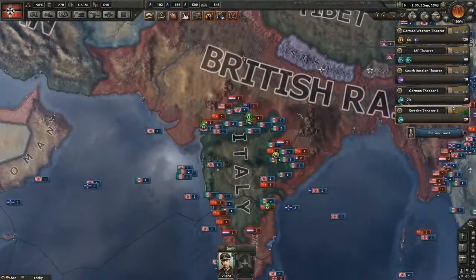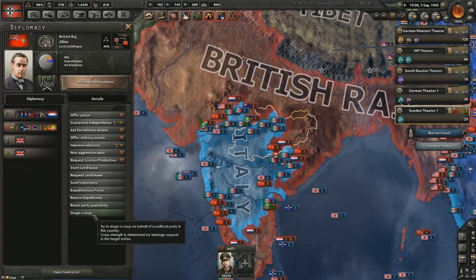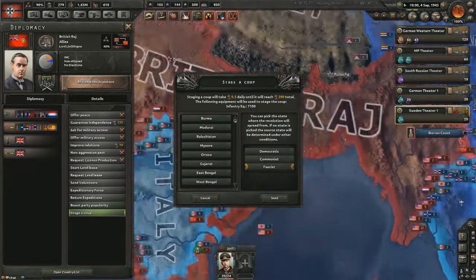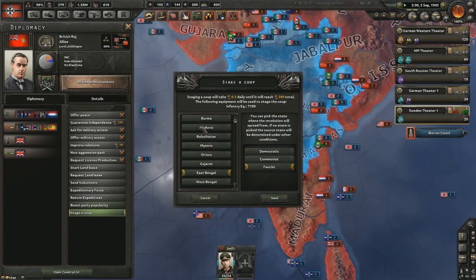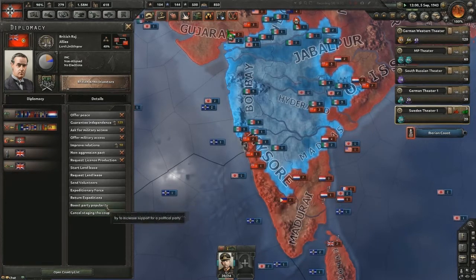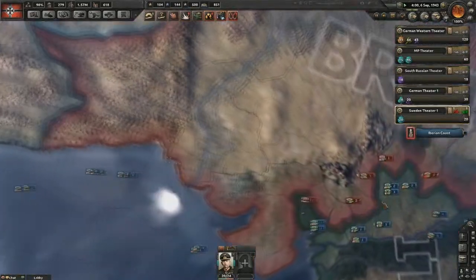I think having the British Raj on our side would be a great thing, especially in that area of the world. We could stage a coup in East Bengal, or more down south — that might be a thing. We'll stop and let people reorganize. My organization is through the floor because there's a big counter-attack going on in India right now — Americans just landed and they're doing a lot.